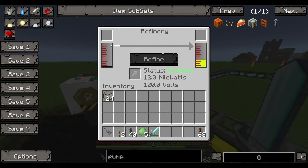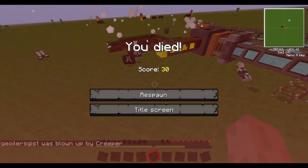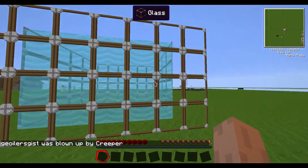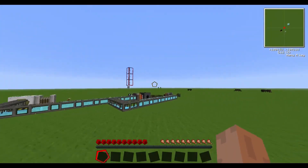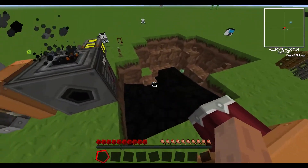And here comes the fuel. So once it actually got through there... You gotta be kidding me. In my tutorial, a creeper kills me. That's pretty much how I play this game — just like that. But as you can see, it's gonna go through. This here isn't gonna last very long, so that's no surprise.